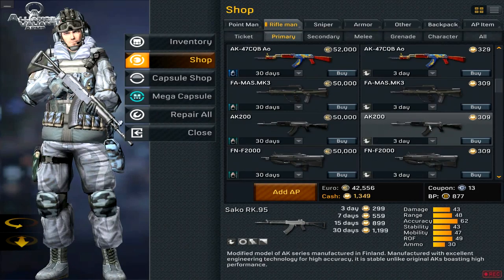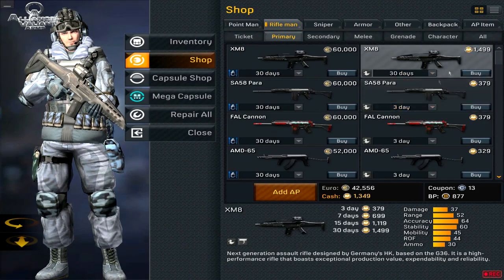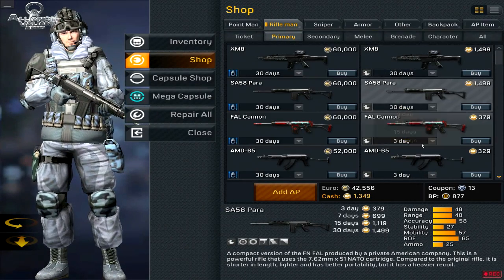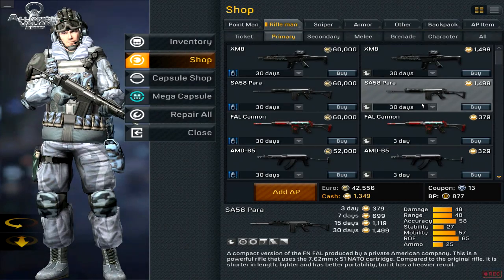New prices for the temporary items. A regular gun like this — doesn't seem like a new price to be honest, it's the regular price. Just a few cents difference. Nothing special.